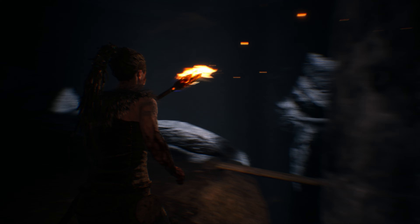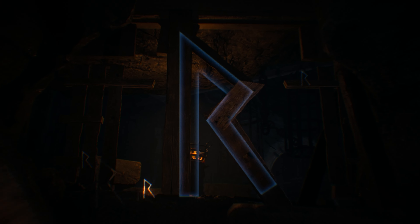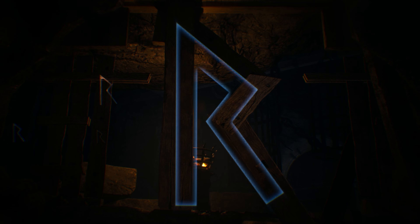Turn left and go into the alcove. Look at the wall and you will see a wooden construct that will form the next rune you need. Now pass through the door and follow the way until you can relight your torch.